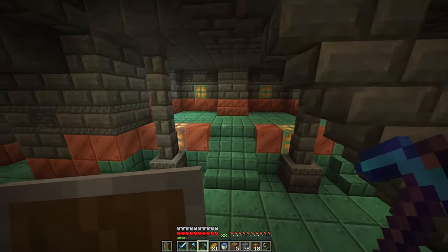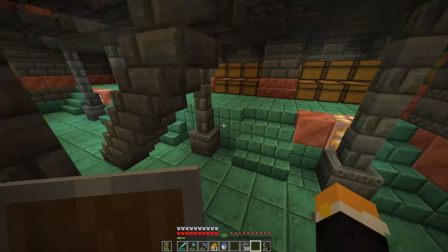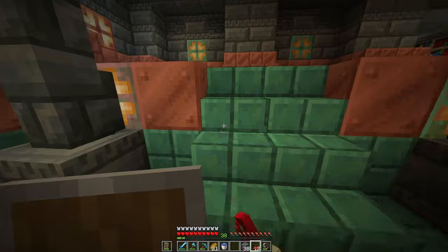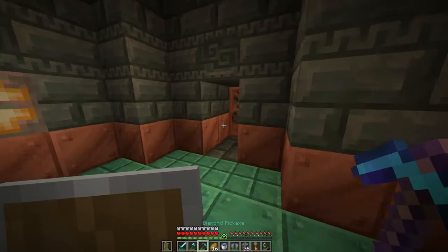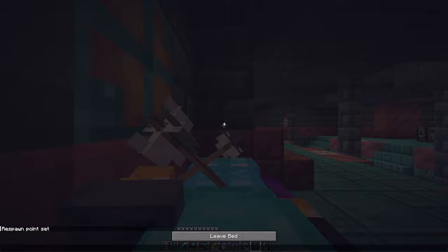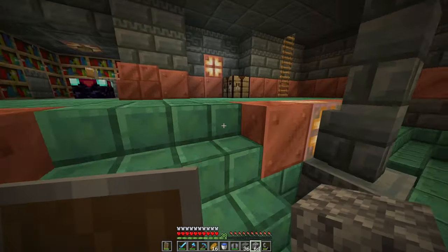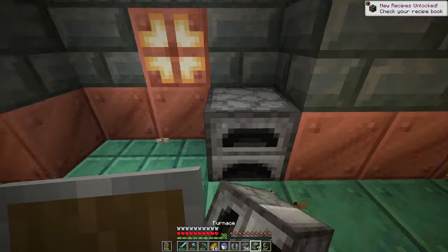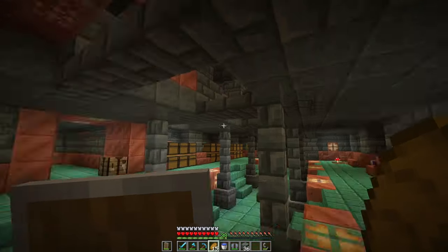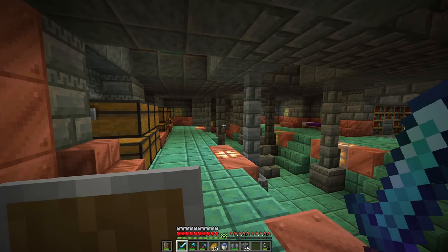Next thing we're gonna do — I feel like we should grab a bed and make a little farm type thing here. We might have a flower or something in here — we have mushrooms, those would work. In here we can take this bed and place that right there — that's nice. We should get a furnace area over here. This looks pretty good but I feel like it doesn't look alive enough. Kinda wanna put some leaves around and more decoration stuff — it'll look a lot better.